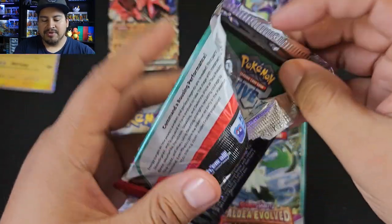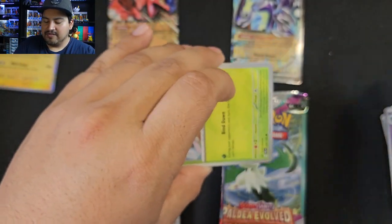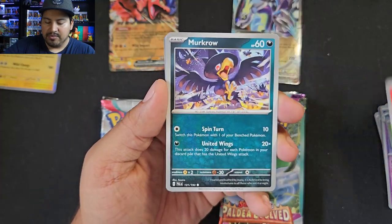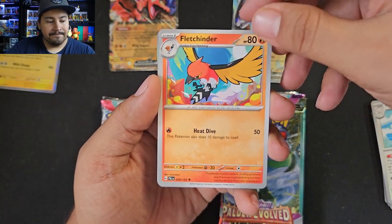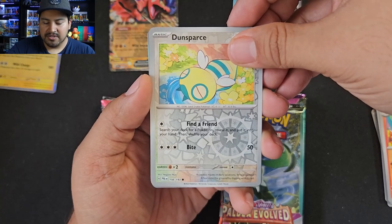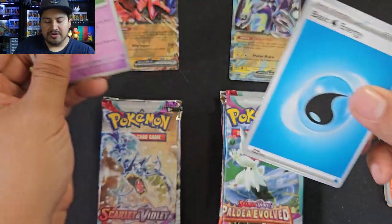Second Paldea Evolved, this is 10 packs, hoping for at least one ultra rare. Oh, I like the Chien-Pao — that'd be sweet. Is Noivern back? I think Noivern's back. Dunsparce? Glamora reverse — nice one, that's a rare. And a holo Mimikyu. Mimikyu is a good card.